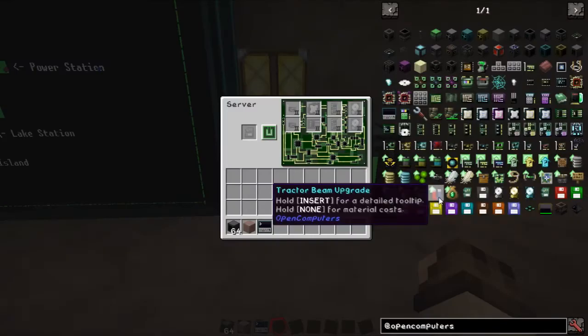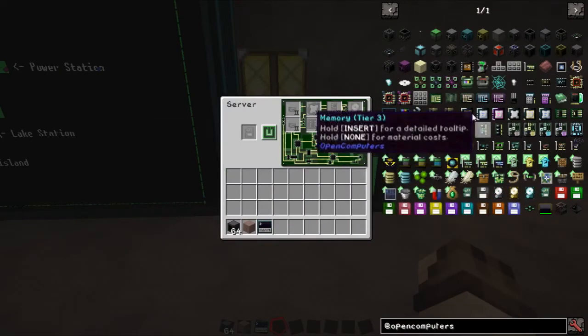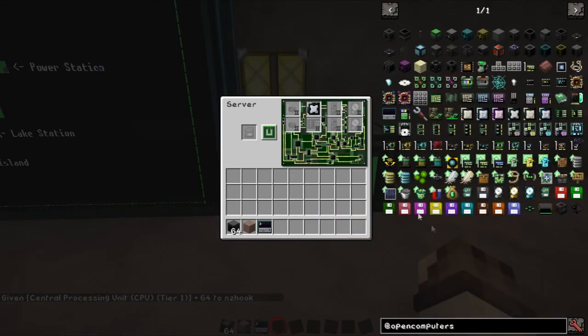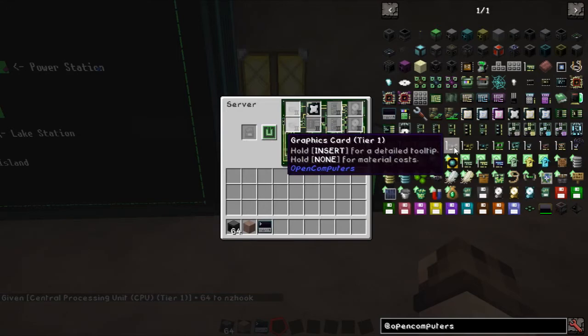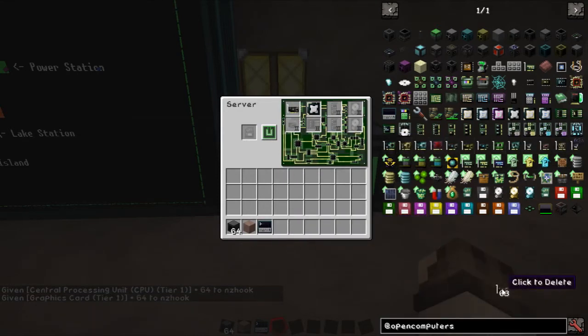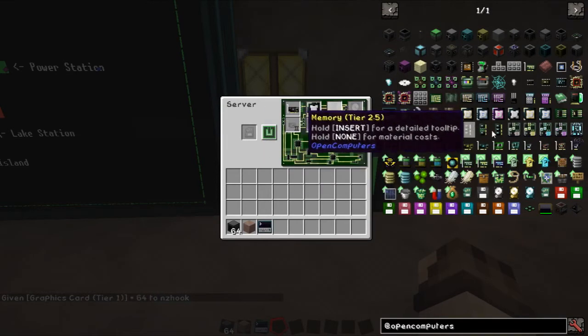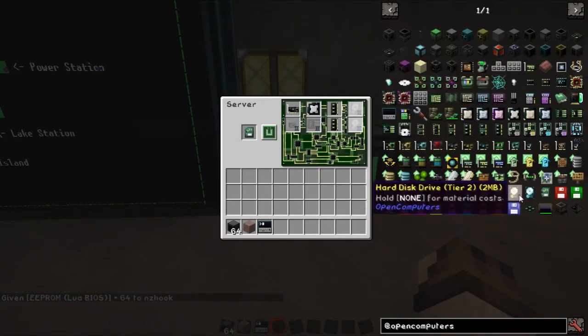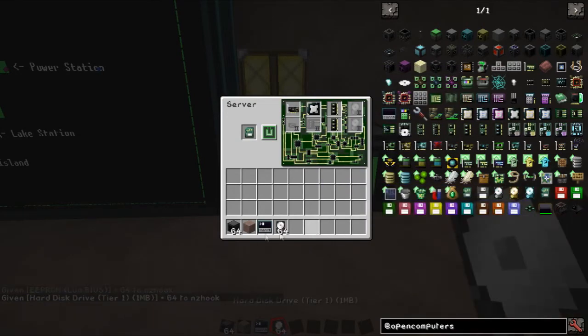If we stick some components in here — let's find ourselves a CPU, a graphics card which we can double up if we want, and a little RAM. We'll need the EEPROM as normal, and a hard drive such as this one. It's a very basic machine which we can upgrade at a later date just by taking the server out and replacing the components, much like we would with a computer — but still all in a single block.